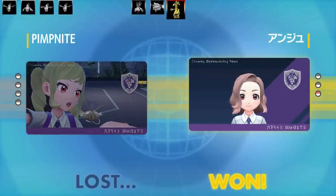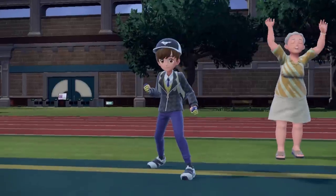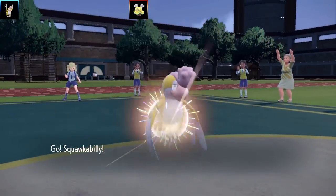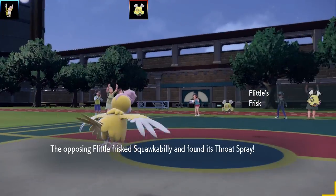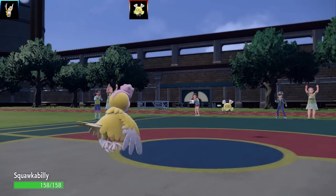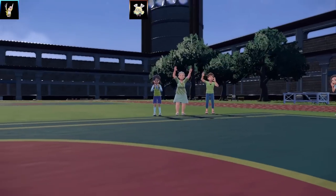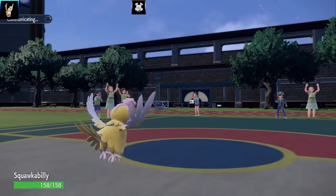Unfortunately Gholdengo's typing absolutely wrecked me. That Dondozo was a troll — kept spamming Yawn over and over. Let's get to the final battle of the video. This is against Joba King — they've got a Flittle lead. Flittle uses Frisk to check my Throat Spray. Then it goes for Baby Doll Eyes but I have a special set so I'm unaffected. I get a special attack boost and get a free KO.